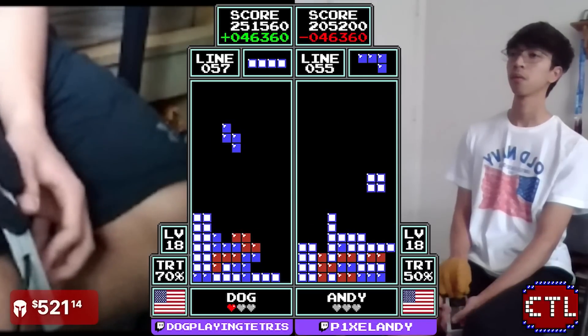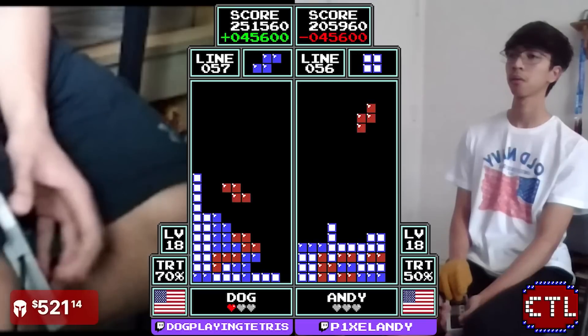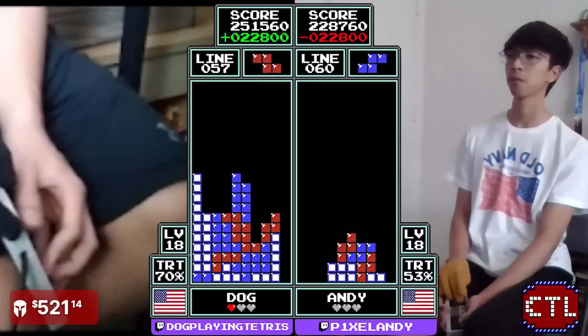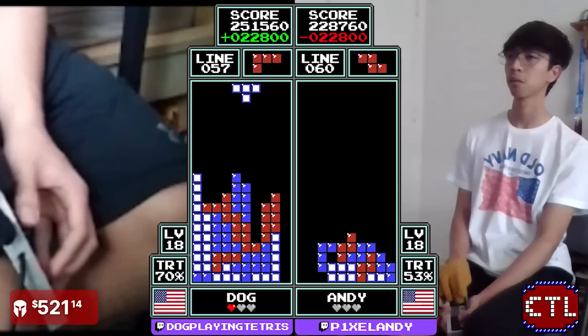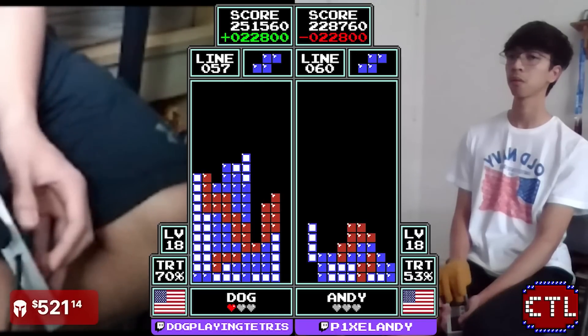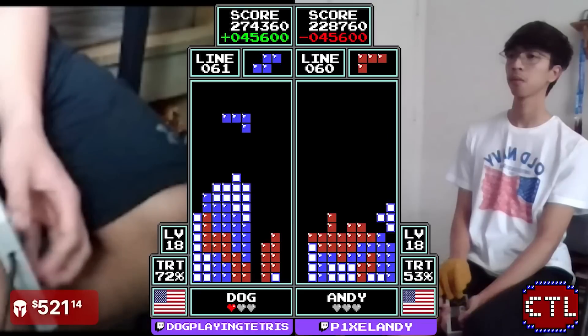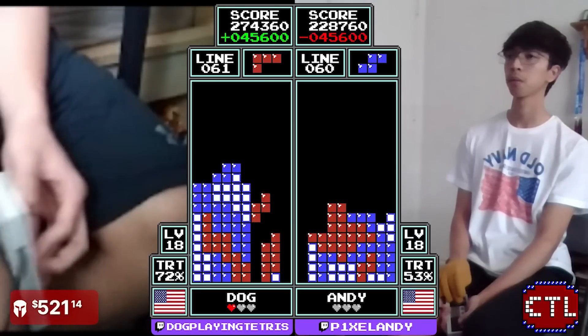Andy almost all the way opened up, and is open on the right side now. At 205,000 points, 356 lines — takes a Tetris, goes to 228. Dog creating a bar dependency in column 7, takes the Tetris first. Waiting for another one to fill it out instead.